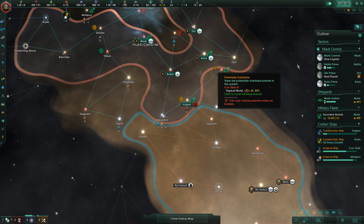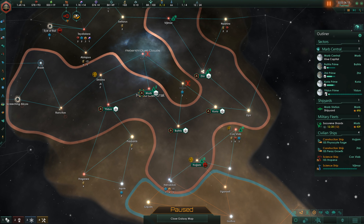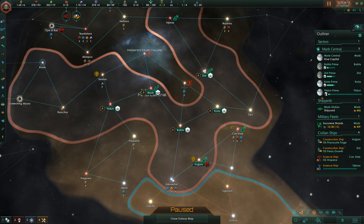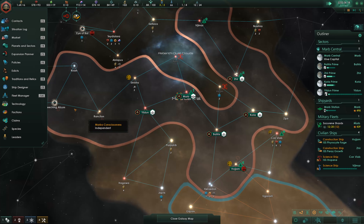Tropical planet, size 25 — that's a pretty big planet. Foreign empire claims our systems. I have a feeling we'll end up at war with these guys. Well then, we better start preparing.